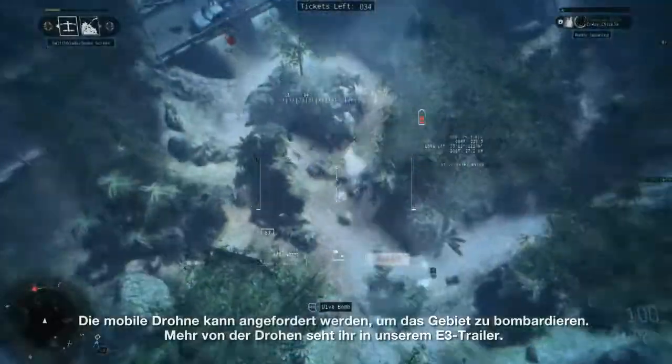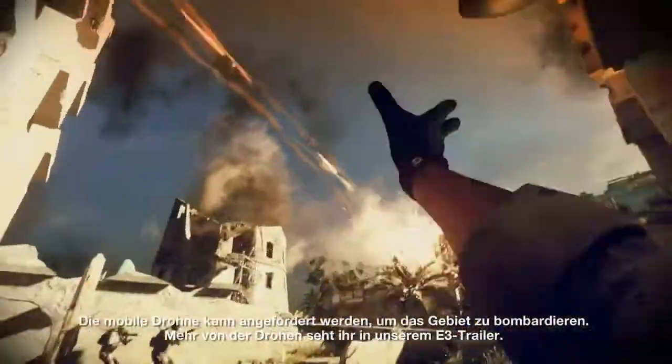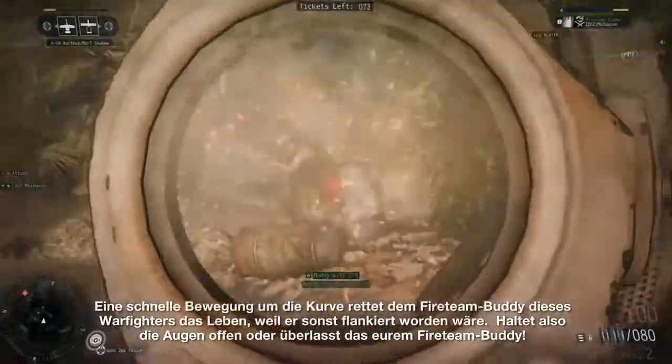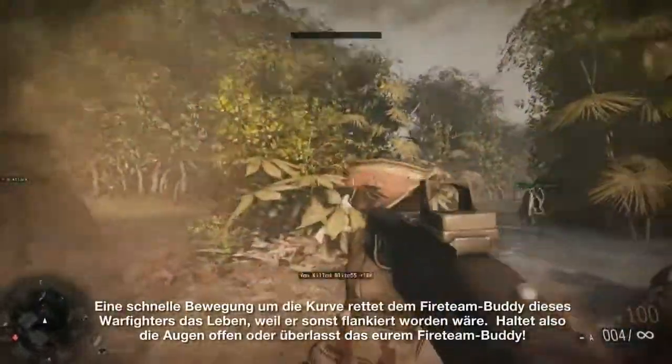The Mobile UAV can be called in to rain down missiles from above. See more of our UAVs in our E3 trailer. A quick movement around the bend saves this warfighter's fireteam buddy, who was about to be flanked. Keep your guard up, or have your fireteam buddy do it for you.